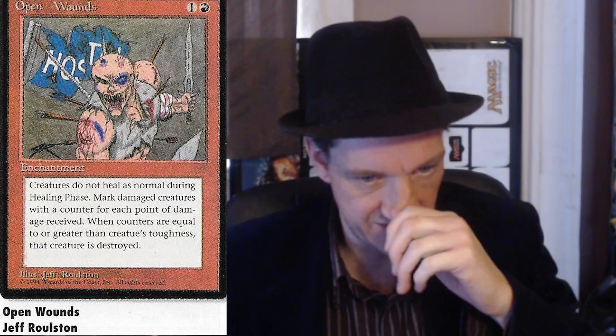And we've got one that's really interesting - Open Wounds. One red and one colorless enchantment. Creatures do not heal as normal during the healing phase - the healing phase is part of the end step now, guys. Mark damage creatures with a counter for each point of damage received. When counters are equal to or greater than the creature's toughness, that creature is destroyed. So basically you just keep track of damage on all creatures individually and it doesn't heal during the end step. I think this is a really fun concept, but you can understand why it would never be made - it's way too many dice and rule upkeeping.